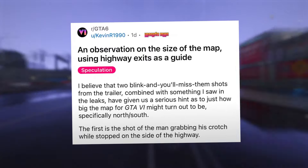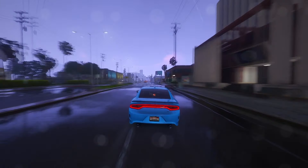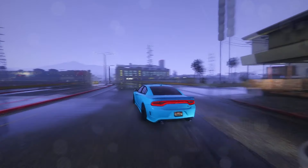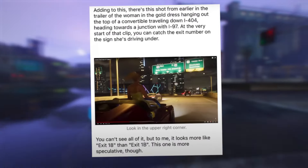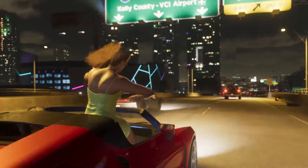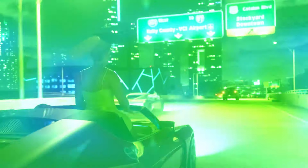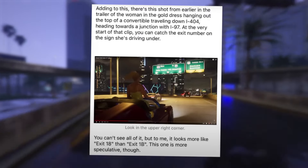Adding to this, there's a shot from earlier in the trailer of the woman in the gold dress hanging out the top of a convertible traveling down I-404, heading towards a junction with I-97. At the very start of that clip, you can catch the exit number on the sign she's driving under — it looks more like exit 18 than exit 1B, though this one is more speculative.